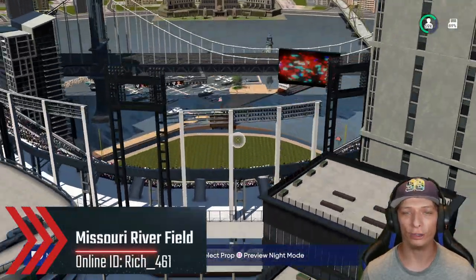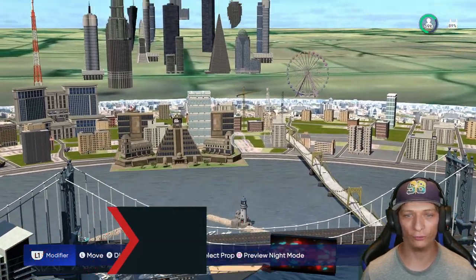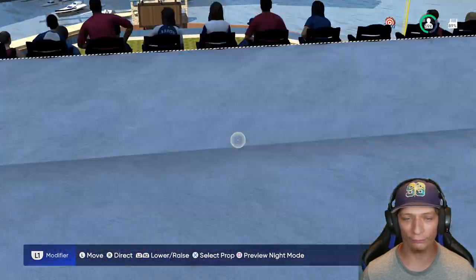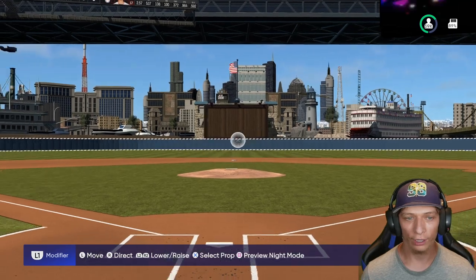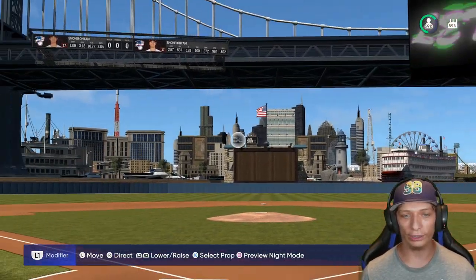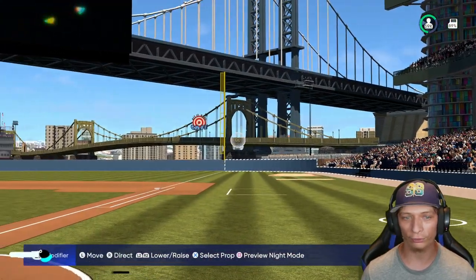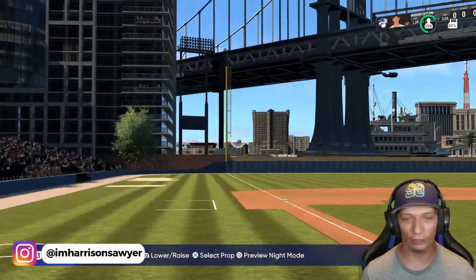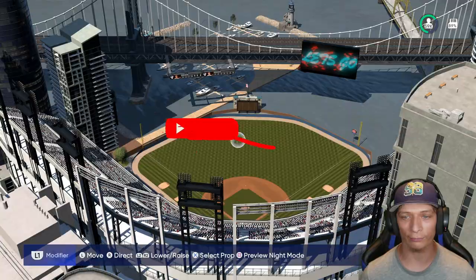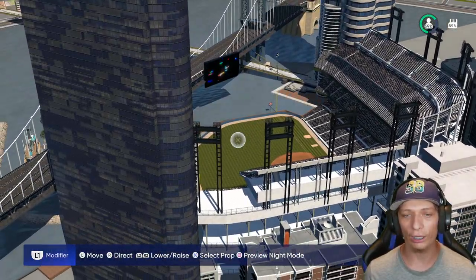Here's the next one — Missouri River Field. This is so awesome. You got the Missouri River, a beautiful background in the distance, and even a big ferris wheel back there. From behind home plate you have this bridge and an absolutely beautiful view. There's also a smaller bridge, and this is just exceptional work on the stadium. The lighting is just as good. What a great job on this one, keep it up.